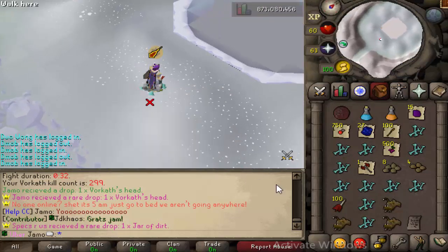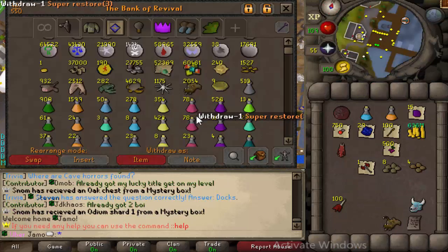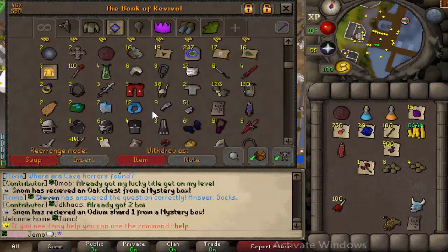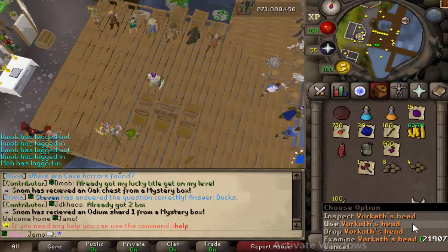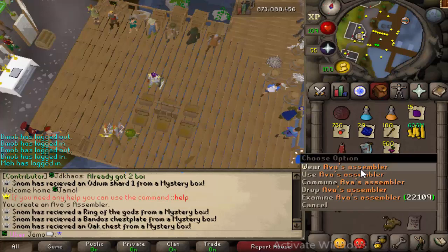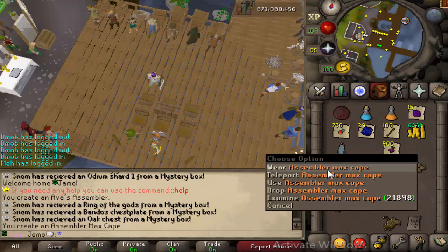I just got a Vorkath head. I'm so happy, so happy to finally have it. 299k KC, wow. Very happy to have it. So if you're ever wondering, this is how you make it — you need an accumulator and a blank max cape. Use it on the accumulator to make the assembler, and then use the assembler on the max cape to get this very lovely cape.